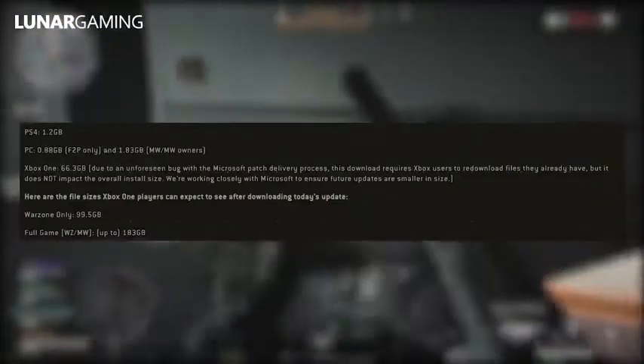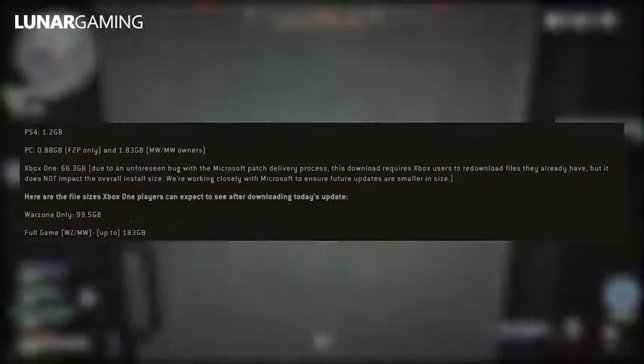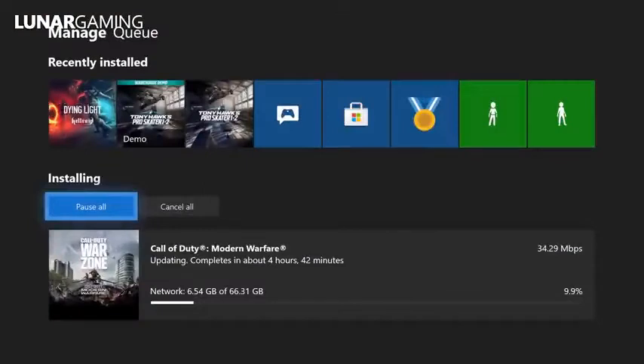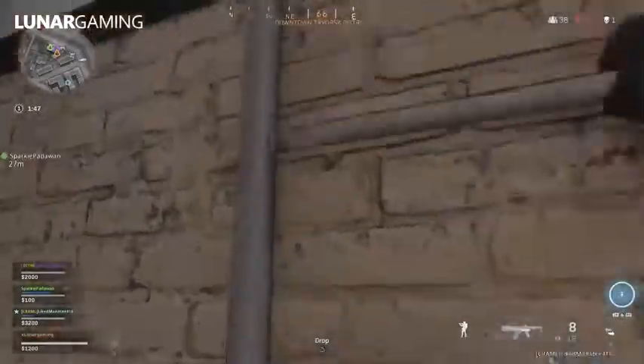For PS4 the download size is 1.2 gigabytes. On PC it's 0.88 gigabytes on free-to-play, and if you own the entire game it's 1.83 gigabytes. On Xbox, due to a bug with Microsoft, the only way to add this update is to re-download the entire game — 99 gigabytes for Warzone only and 183 gigabytes for the full game. Although if you start downloading now, it may only show as 66 gigabytes, so it's not as high as stated, but it's still huge.